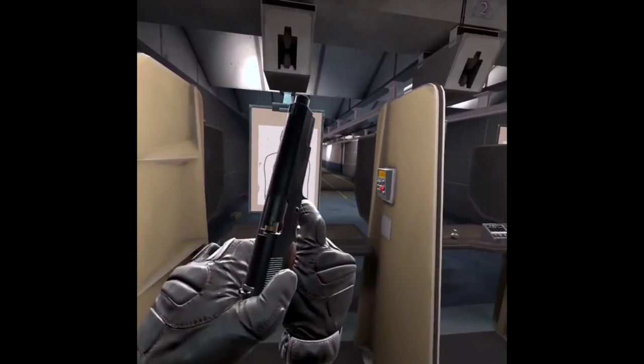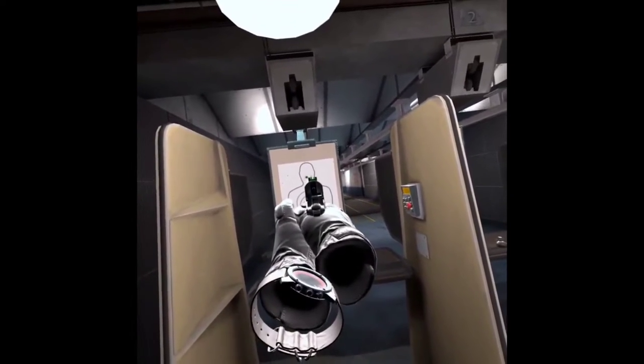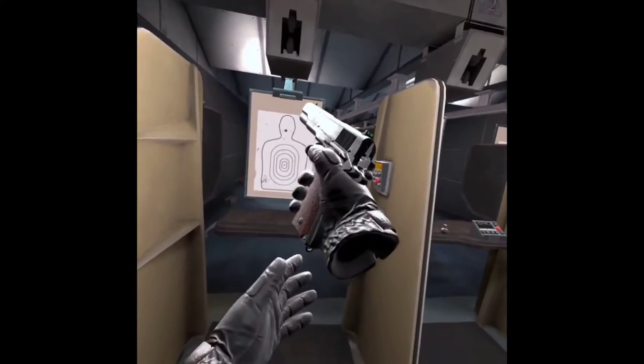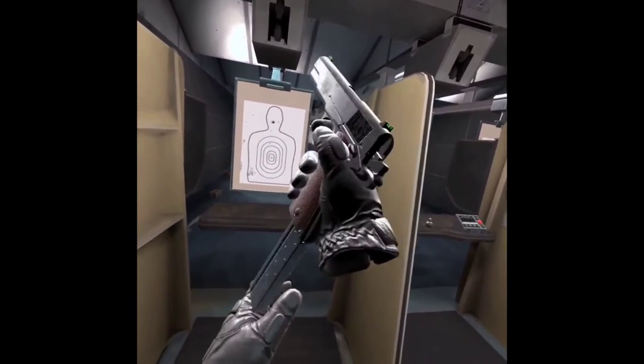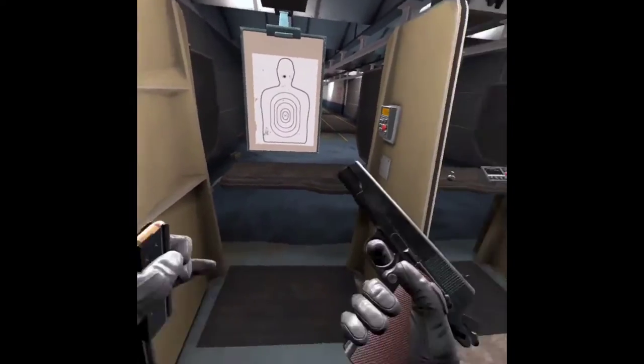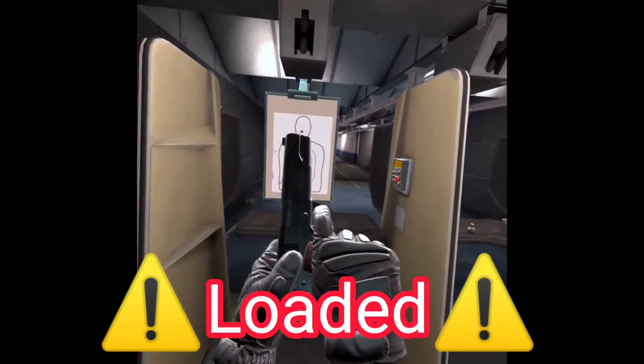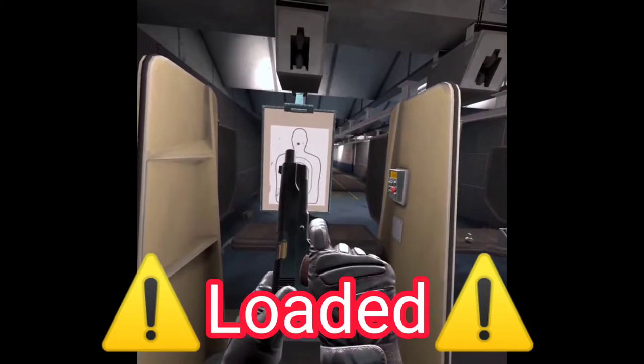As you can see, there's already a bullet in there, in the chamber. So if I fire it, a bullet comes out. Now, if I remove the clip — and as you can see, it's still fully loaded — it's still up, like it's still in. That means there's still a bullet in the chamber.